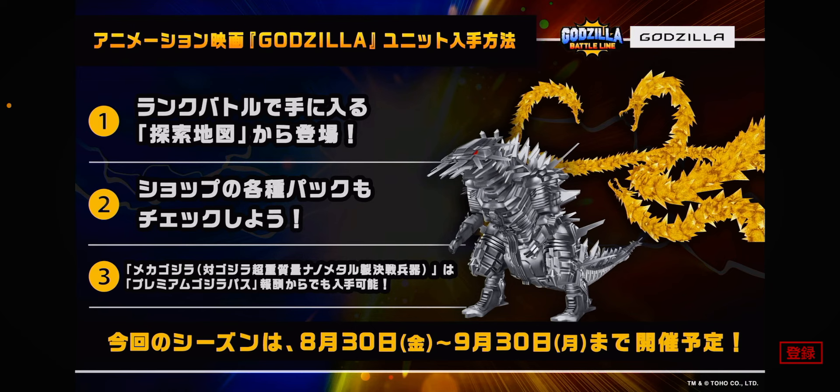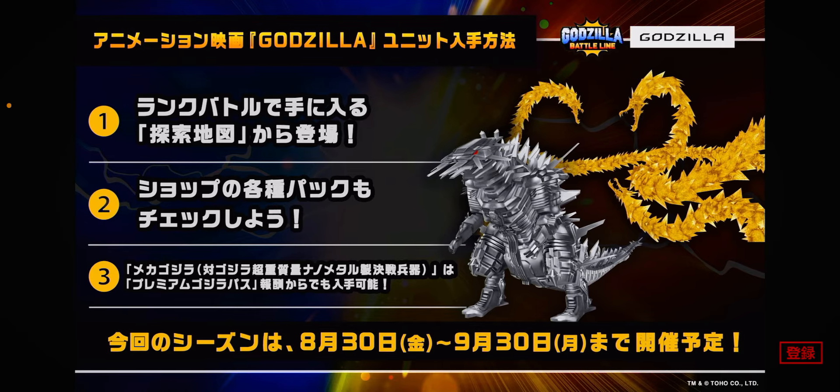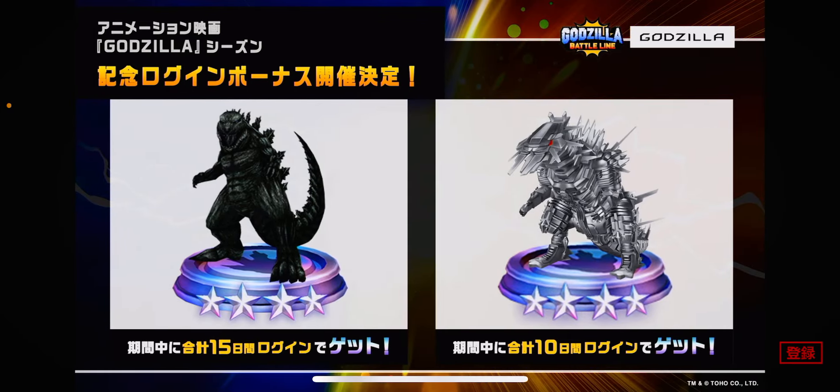Regarding the season structure: Void Godora appears to be the ultimate pass monster and MechaGodzilla is the standard battle pass monster — both available in the standard places like the battle pass, arena, and offers. There's also an ultimate pass panel confirming this arrangement.